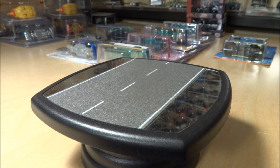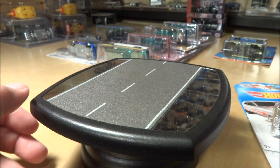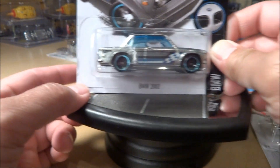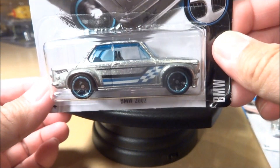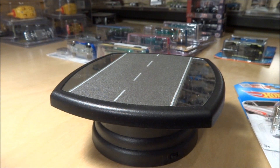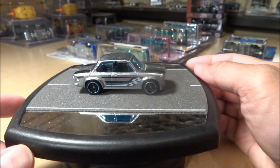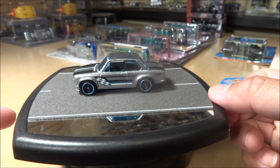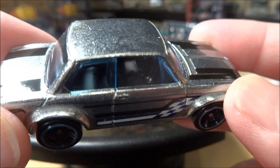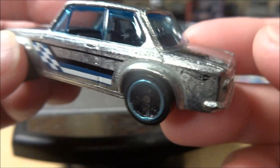Moving on to Zamax — also in L case, in certain L case Walmart shippers, we are seeing the brand new Zamax. The next three Zamax — which I believe is the fourth release — first we have the BMW 2002. Very cool piece, it's got the blue tinted window. Always a good car to do wheel swaps or even base swaps based on the Real Riders edition. It's always been one of my favorite castings. There are some blue tampos on the roof and in the back.